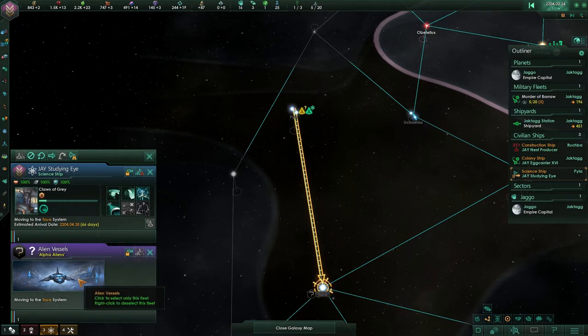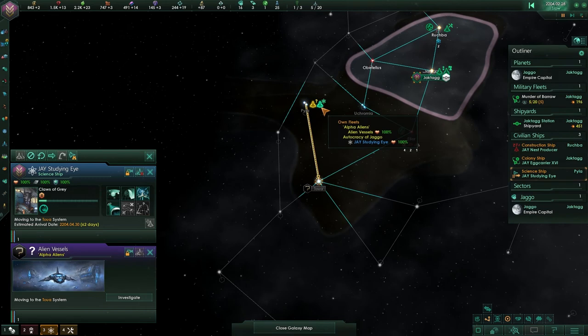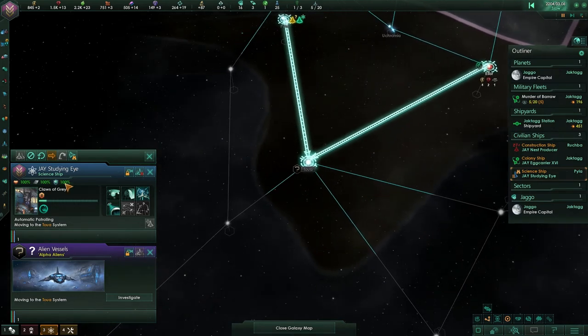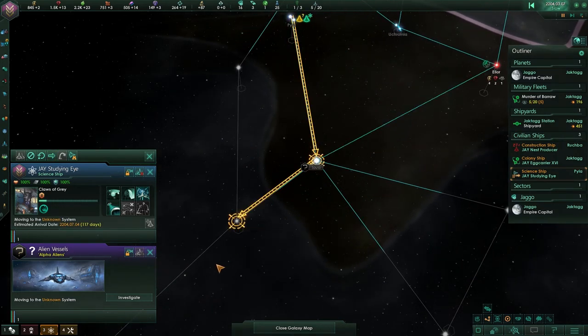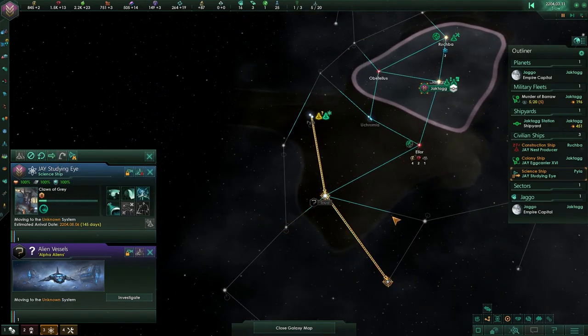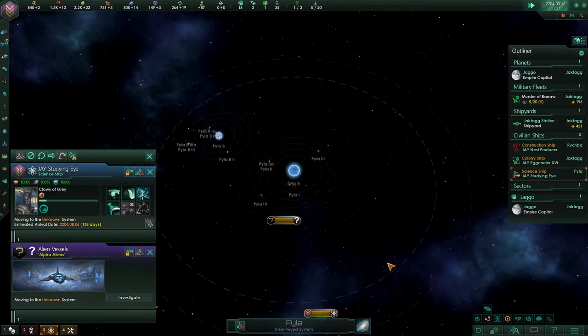Oh my god, it is working! Oh boy. They are not going to like that, I can tell you that. Damn. Look, I can actually send them on patrol over here if I like. Moving to the Toa system. Actually we are going to be changing it — moving to unknown system. We are going to keep on moving it somewhere. They are completely doing what I want them to do.